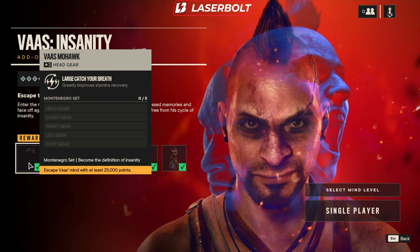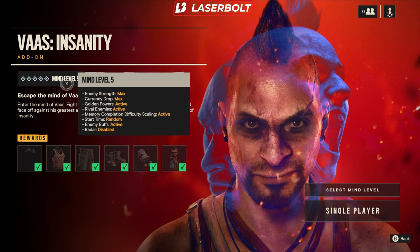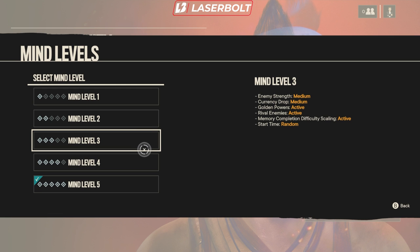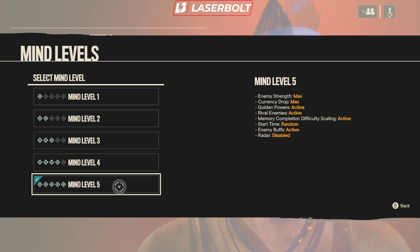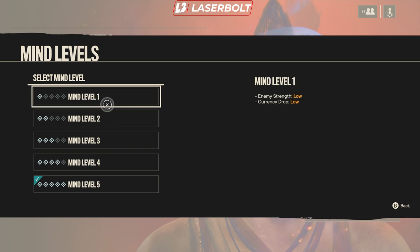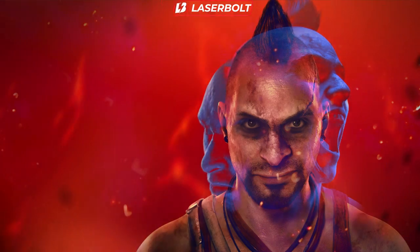Now on to the most difficult one — the Mohawk. The reason why it's so hard is because you have to get 25,000 points when you exit. What I would recommend is changing the mind level and selecting a higher one. The higher mind level you choose, the more points you get from killing enemies and opening chests. I would personally recommend doing it on mind levels 3 or 4 — that's the sweet spot. Mind levels 1 and 2 take too long. If you can do level 5, that's the way to go, but 3 and 4 are ideal.